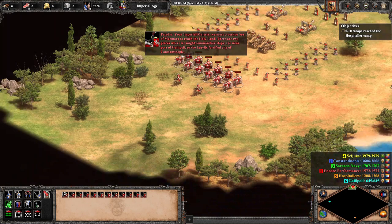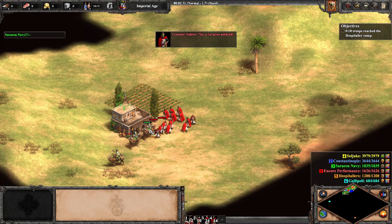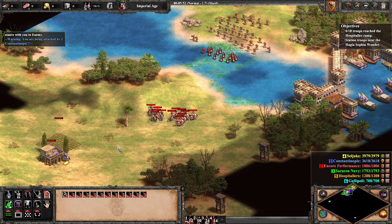We start off by sending our unique units towards an abandoned farmhouse when a group of Saracen Mameluks appear and ambush our forces — or so they think. With our Teutonic Knights' ridiculously high melee armor, our infantry takes 1 damage for every 18 they inflict. It's a quick fight to say the least.